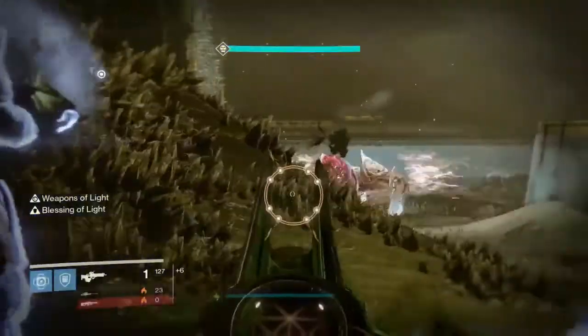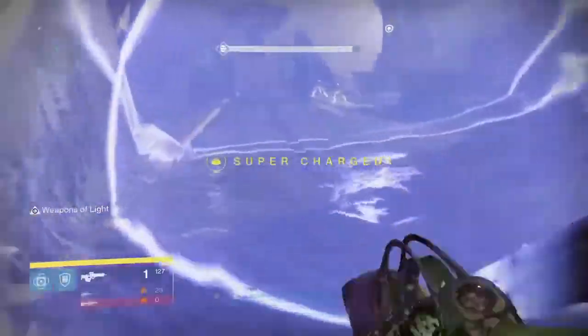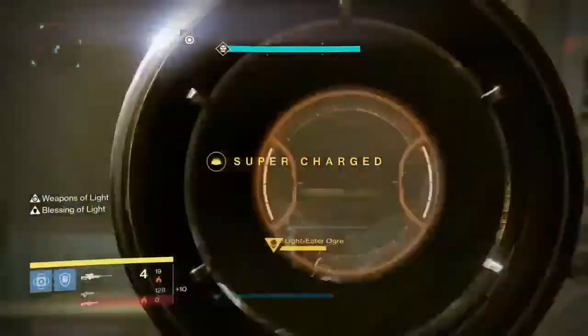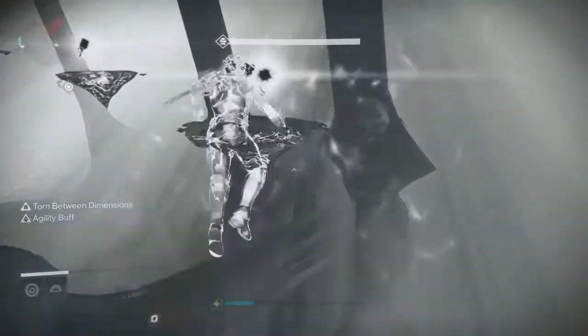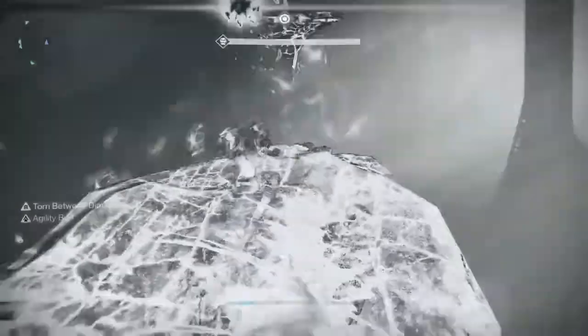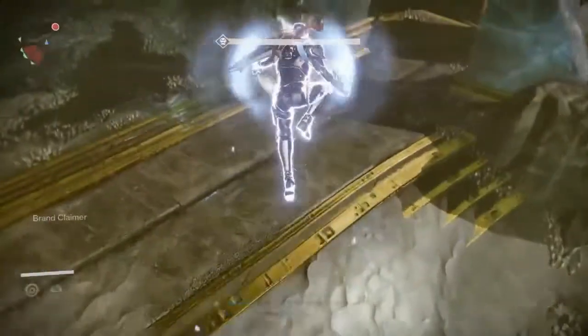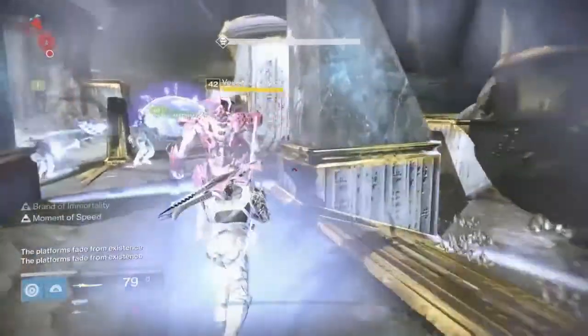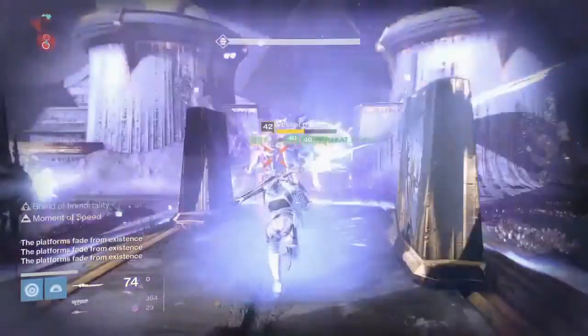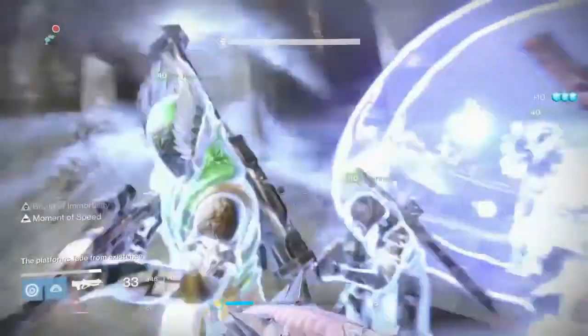The first ogre always pounces at the pillar where the sequence starts. When the hunter has the relic, he calls it out. At this moment the warlocks join the titans in the center of the map. The hunter runs to the vessel and smashes it. After smashing, he takes out his solar sword and kills the vessel — he only takes 2 hits. Once this is done, he runs as fast as possible to the rest of the fireteam in the center, making them immortal.